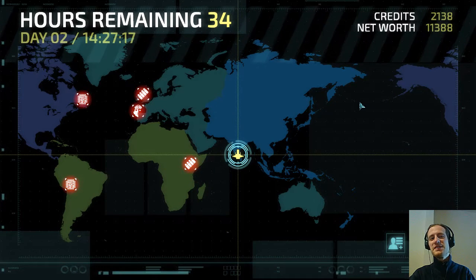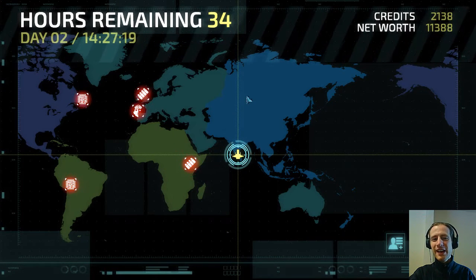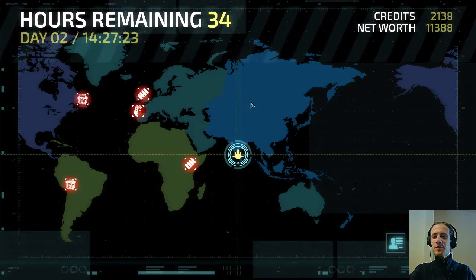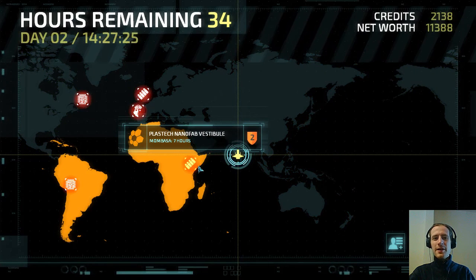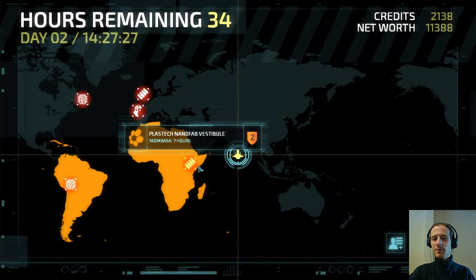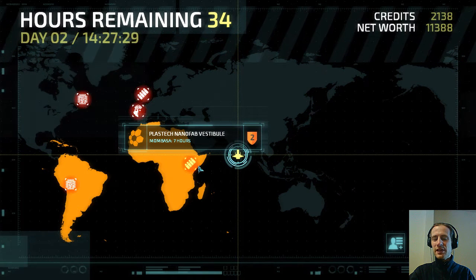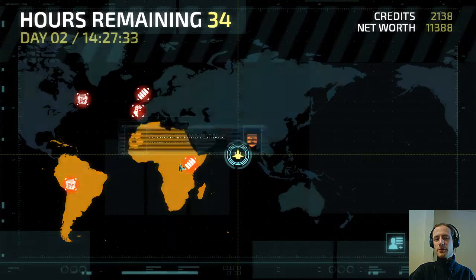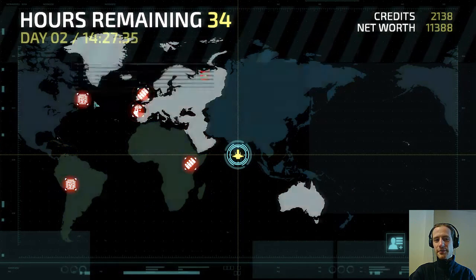Welcome back to day two of this Expert++ Invisible Ink run, where all of the missions are tiny and overcrowded. Next mission will be this Nanofab. At the moment our main problem will be that we don't have any way of dealing with armoured guards, and that will become even more of a problem once we have to do these kinds of missions.